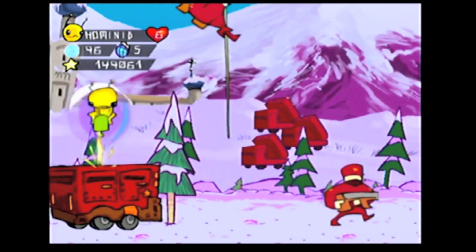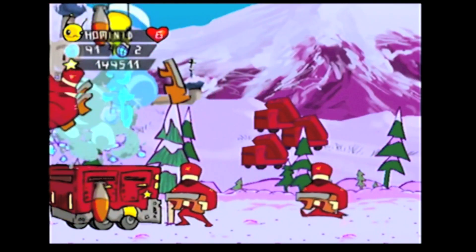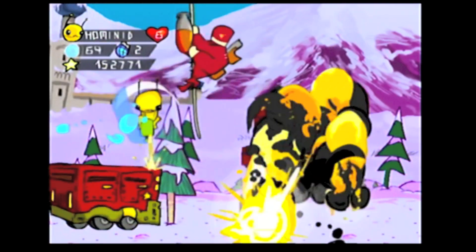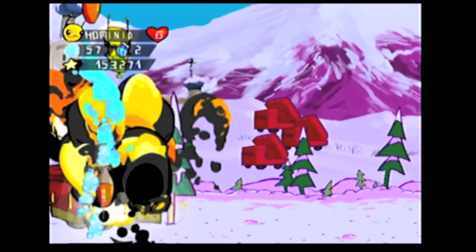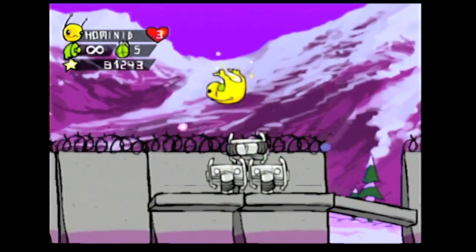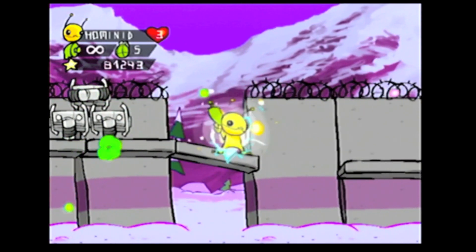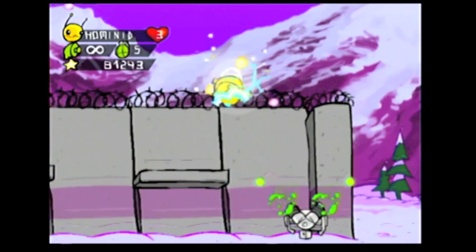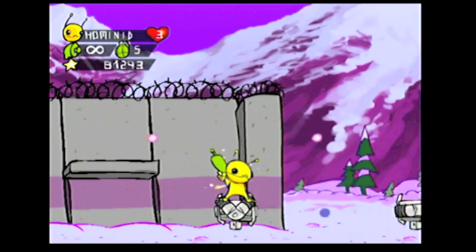Alien Hominid is a pure 2D shooter, the kind that forgives not and pulls no punches. It's difficult, but a fair kind of difficult which never crosses into frustration. It's an important distinction to make when measuring the quality of challenging video games like this. A great way to ruin any game, easy or hard, is with bad, unresponsive controls. Alien Hominid wants no part of that.